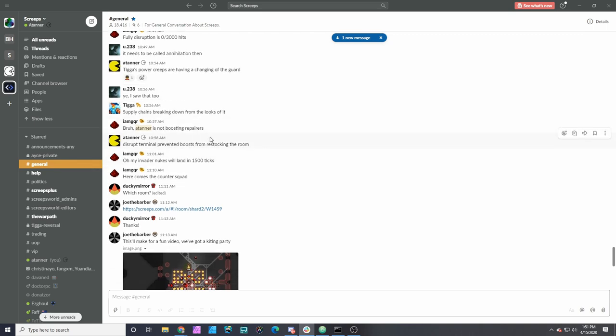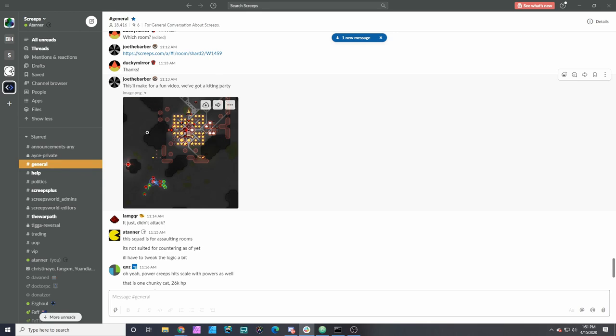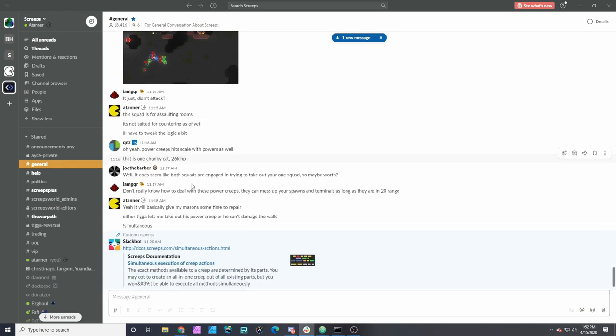Not having boost restocking prevented my repairs from actually being boosted for a lot of the fight. There were also all these little skirmishes between my defense squads coming from other rooms — I did make some improvements where the medic is going to tag the unit a bit better, but there are still issues where units are not in range 1 and end up going into a spot where they eventually die. They weren't necessarily built for countering squads — the logic I've built so far is jerry-rigged.